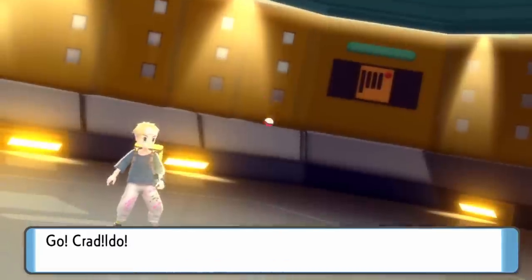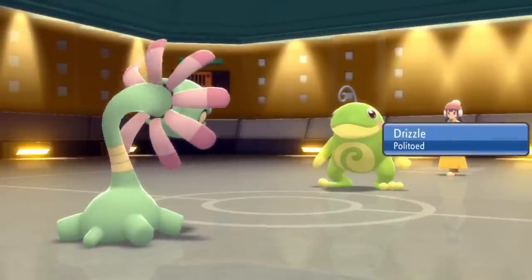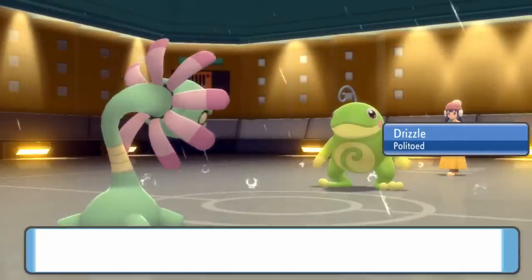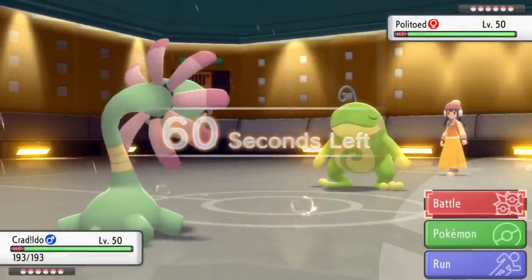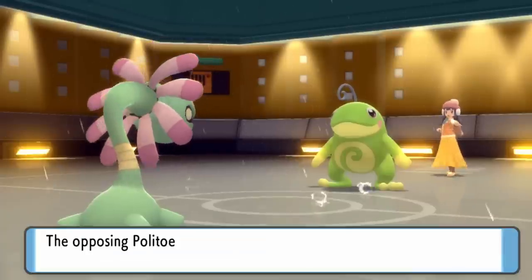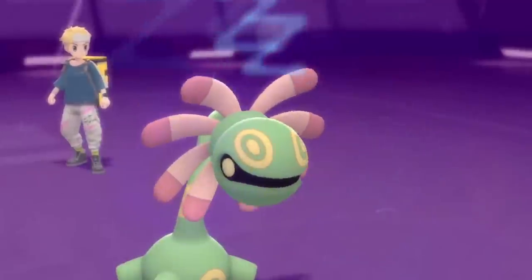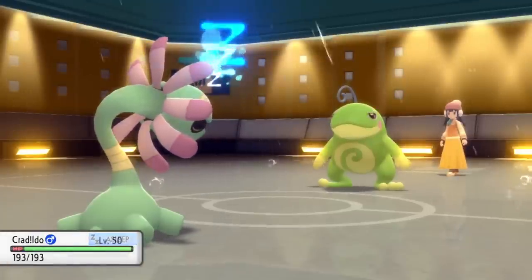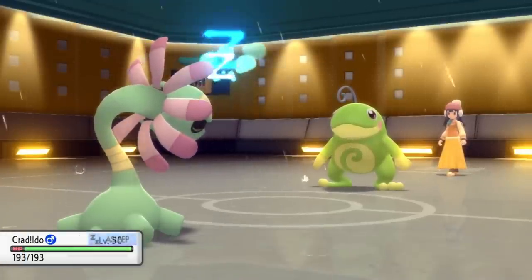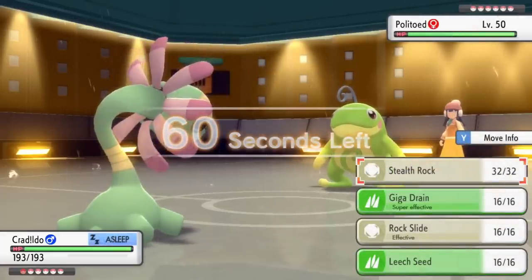I figure they probably want to toss out the Politoed just to get the rain up, and Cradily actually has a pretty solid matchup against a lot here. It allows me to get up my Stealth Rock for free. So I decide to go for the Stealth Rock. Worst case scenario Politoed just hits me with an Ice Beam — but then I realize the actual worst case scenario is that thing puts me to sleep. Who's running Hypnosis these days? It does put me right to sleep, which is kind of annoying.